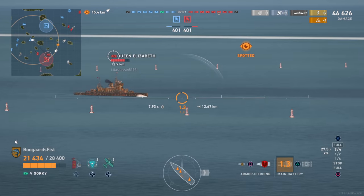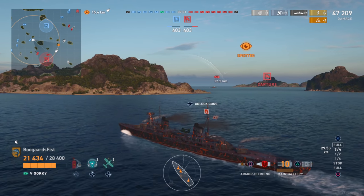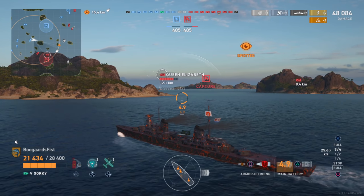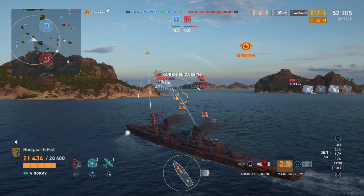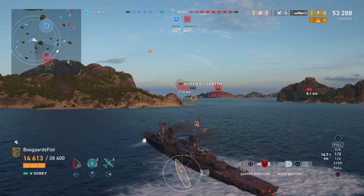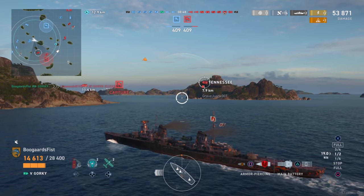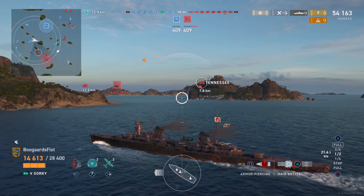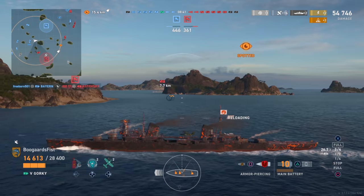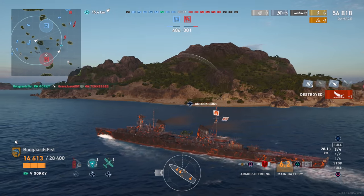Get a passing shot on the Tennessee as we're able to disengage. We desperately need to go right to left, get behind this island. Queen Elizabeth cannot shoot us once we do that. He does fire though - we slam on the brakes, turn in, and these shells are going to basically hit us dead center. It's always frustrating when you think you're slamming on the brakes and dodging, but if you would have continued at full speed, they would have just landed behind you. Nothing you can do about that - you're still going to want to try and dodge, it just happens. Tennessee - we need to get the shot off as quick as possible because we are broadside to him.